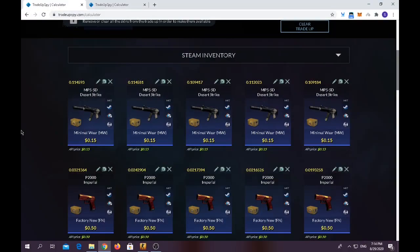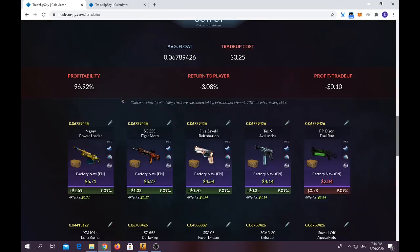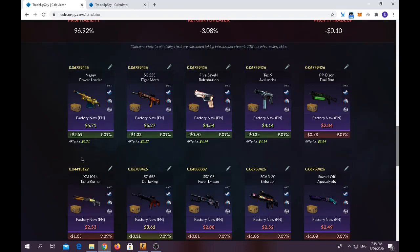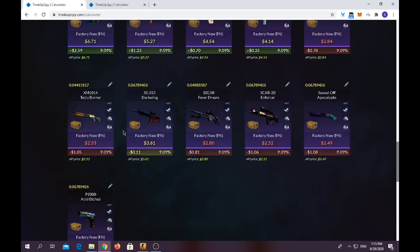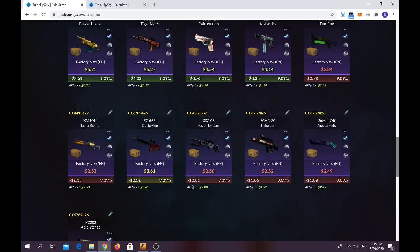For the second trade-up we're going from least expensive to most expensive. You have to use around five minimal-wear skins from the Prisma 2 Case and around five factory-new skins from the Revolver Case. For the P2K Imperial, float should be below 0.038, and for the MP5-SD, average float should be below 0.11. Trade-up cost is around $3.25, average float below 0.07. You have around 40% chance of making profit from any Revolver Case skin except the XM and PP-Bizon, around 10% chance of breaking even on the Darkwing, and around 40% chance of losing quite a bit of money.